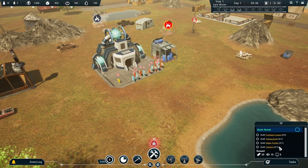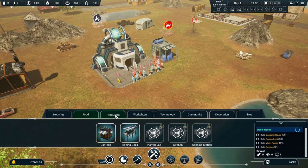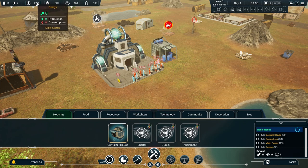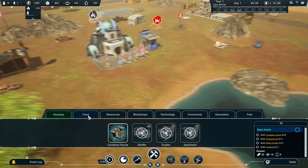Container houses are the basic level of housing, then we need a fishing dock, water purifier, and a canteen. Food and water are quite important. There's a fairly lengthy research tree here — all these things can be unlocked via research. We do want to get a research center in at some point. Right now we have 1000 coal in storage — the oxygen center is burning coal right now. Let's get the basics in first.